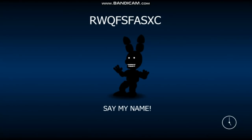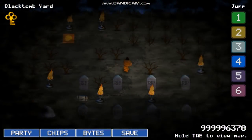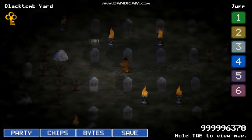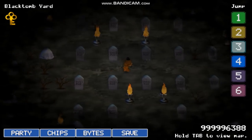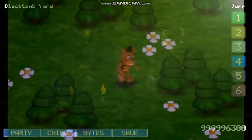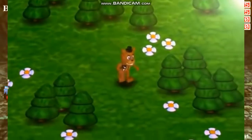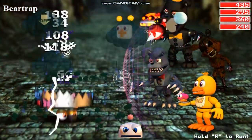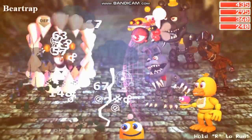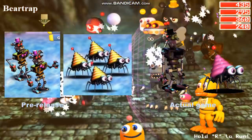Moving on to Five Nights at Freddy's World, unlike the previous games, there is actually no cut content within any teasers — only within the trailer, pre-release screenshots, and the actual game. Starting with the trailer, during the shot of the overworld, we can see an unused sprite of Freddy walking diagonally. While you can walk diagonally in the actual game, there isn't a unique sprite for it. Also in the trailer, we can see early versions of the Mechrab and prototype enemies — the Mechrabs are golden instead of pink, and the prototypes are yellow and purple instead of grey and black.